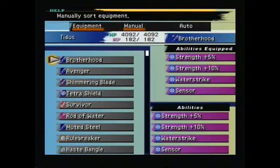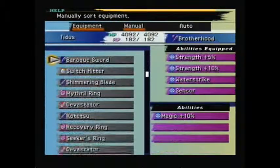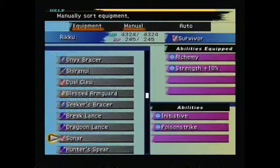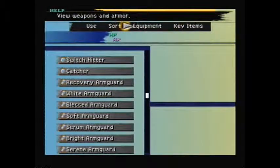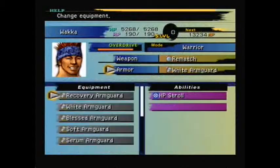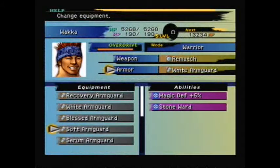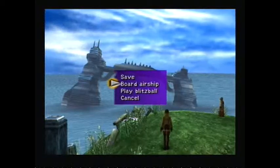Let's figure out what Sonar is. Equipment - if it's manual I can do this and go to the bottom. Oh shit, that's not gonna work. It's Sonar right here. Initiative, Poison Strike. Also, Wakka got something a while ago - Blessed Armguard, Zombie Proof. Okay. Alright, so let's board the airship and go to the next one. Sonar - that's kind of a weird one. Let's keep going.